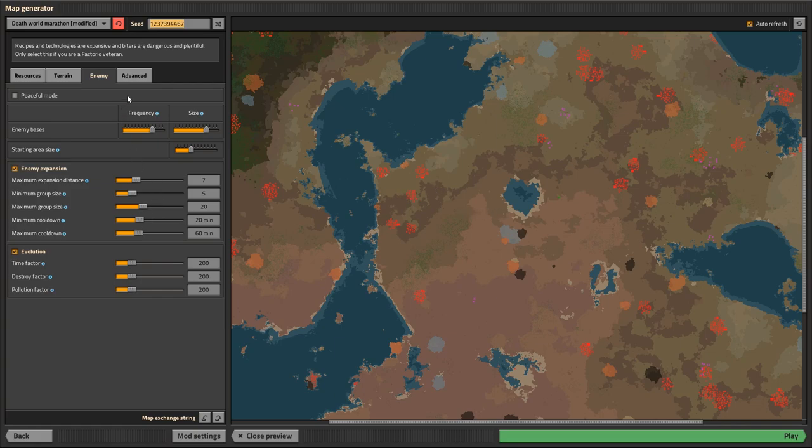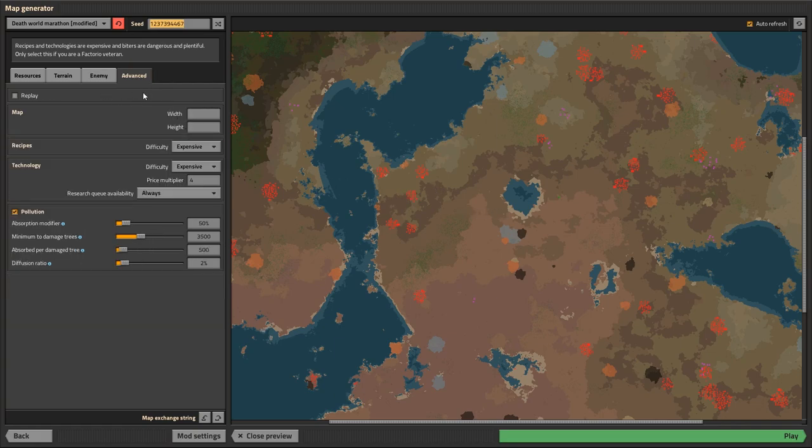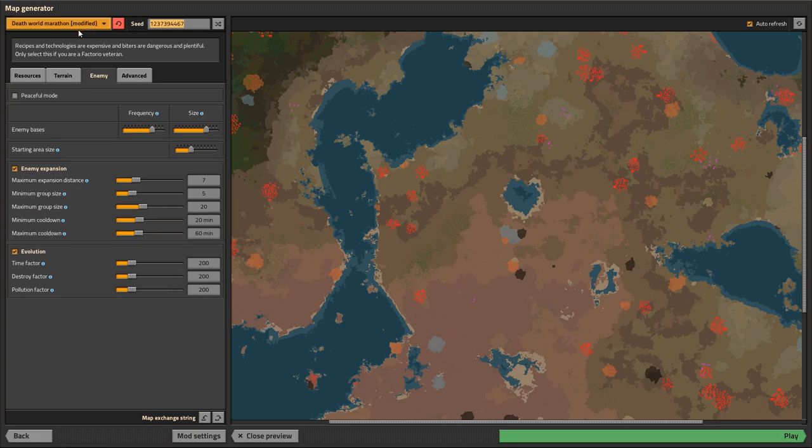Enemies — I went ahead and modified the minimum cooldown to 20 minutes just to ease on some of their craziness. Hopefully that'll give me some time to rebuild if I'm pushing the biters back and making a wall. We're doing expensive recipes, technology are expensive, price modifiers by four, research queue availability is always on. Map seed — I went ahead and got the map seed, so I will put that down in the description as well as the map exchange string in the first comment.